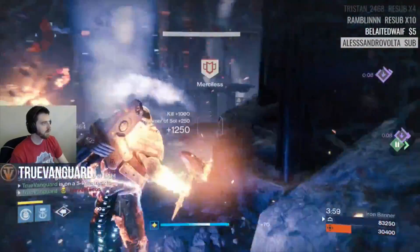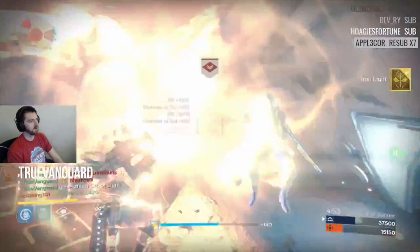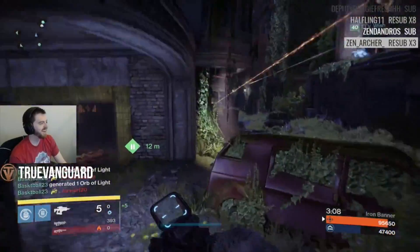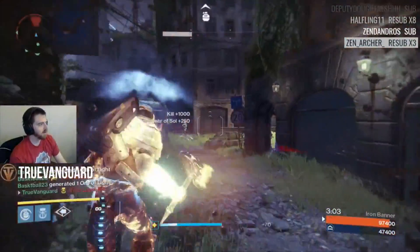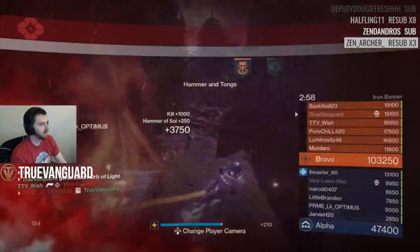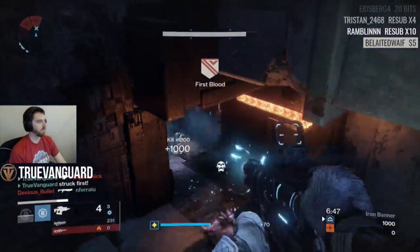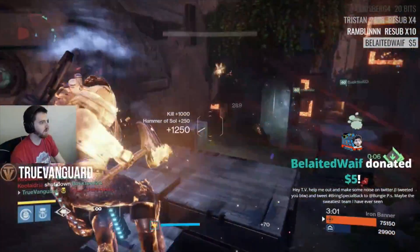I highly recommend using DIM to optimize your builds. It also added a layer of excitement for me — I started checking every piece of gear that dropped before deleting it. I'd refresh DIM to see if it was green or blue, look at the numbers, and compare them to the rolls I already had in my inventory. It just added another layer of excitement.